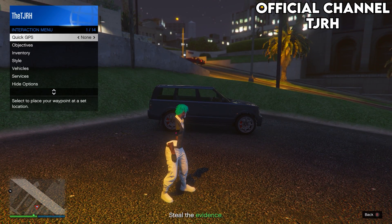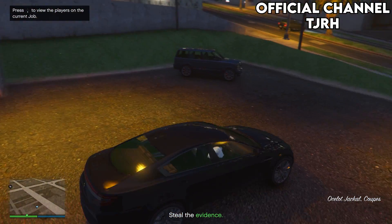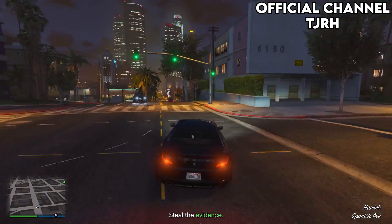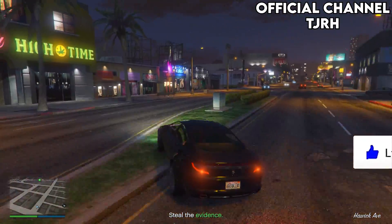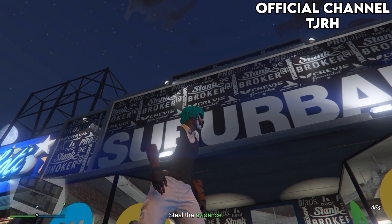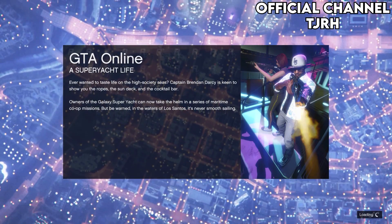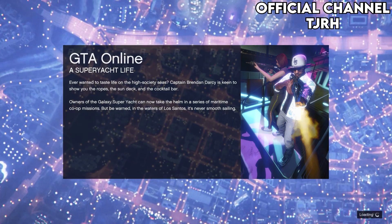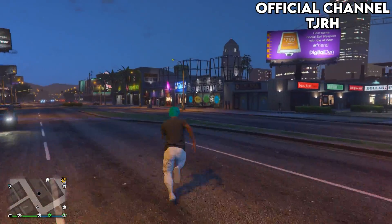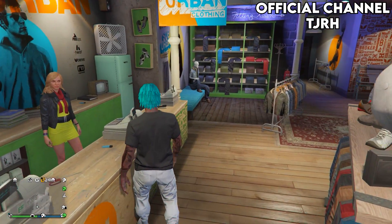Once you're spawning, open your interaction menu, go to Style > Accessories, and equip your earpiece. Now go to the clothing store in the mission so that when you quit you will spawn closer to it. Once you're there, make sure your earpiece is still equipped, then quit the job by using your phone. Once you spawn in, go to the clothing store — you should notice your top has turned into a normal black t-shirt.